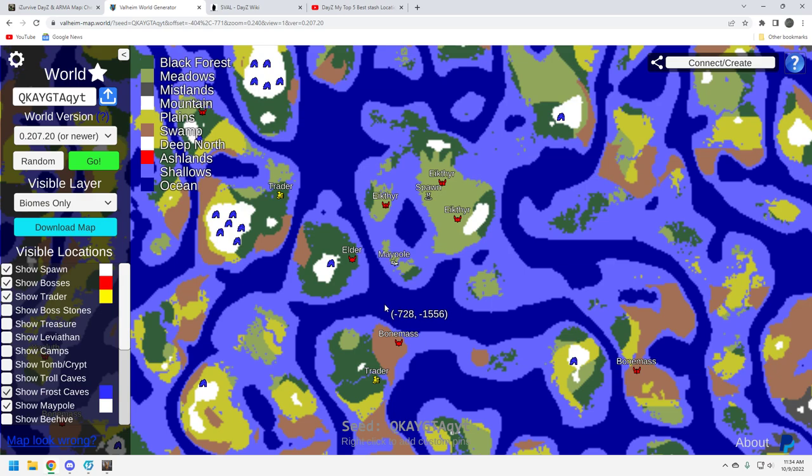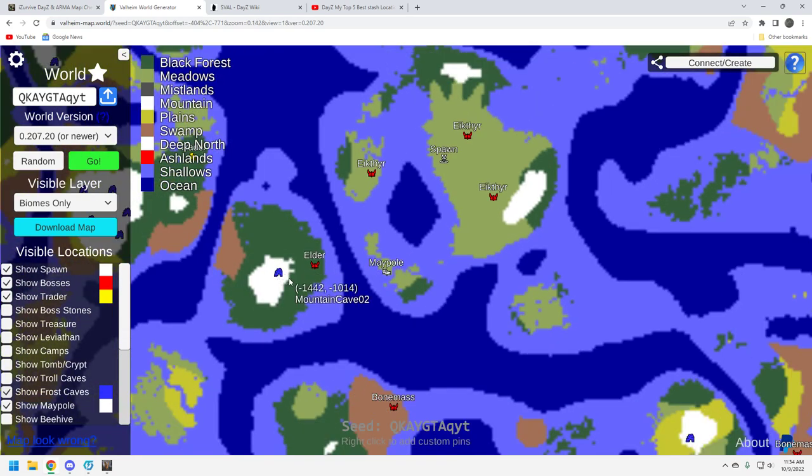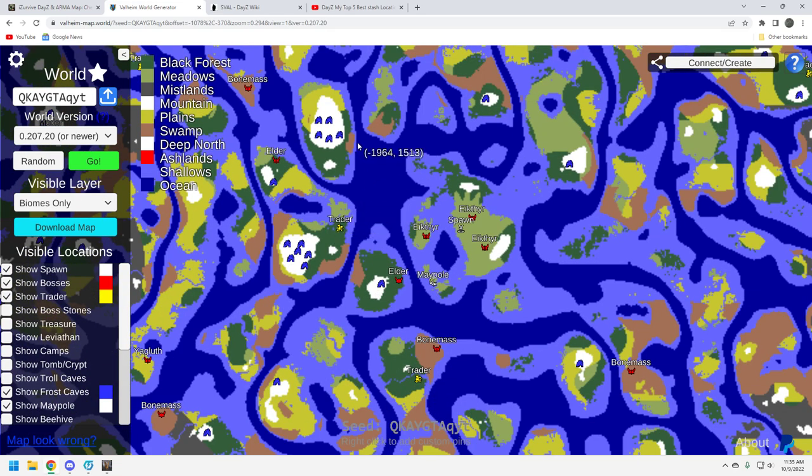Frost caves. The good news is you've got one here on this island by your Elder. These reset — if you're playing on a modded server, they will reset however you set up the mods. On normal, they do reset eventually. So you're going to be able to farm this particular one if you set up a base over here. A little bit further along, you've got a bunch over here, which is nice. And another Trader, if you so desire to set up this Trader instead of the one down here.